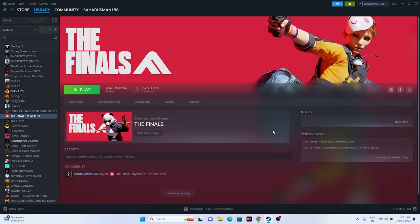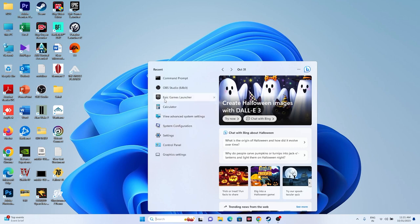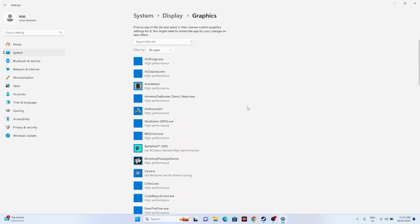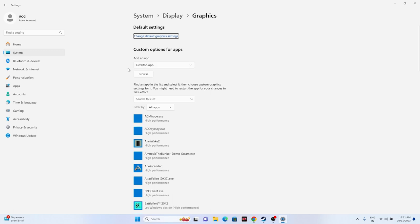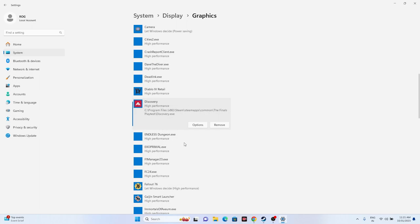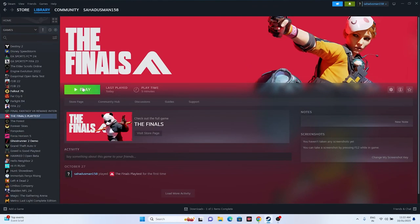Next, run the game on the dedicated graphics card. Search for Graphics Settings, add the game by navigating to its installation folder, then click on the game, go to Options, and change it from 'Let Windows decide' to 'High Performance.' Click Save, close everything, and try launching the game.